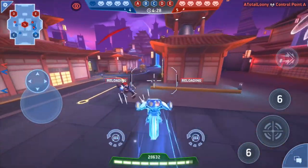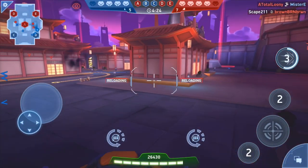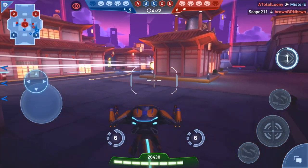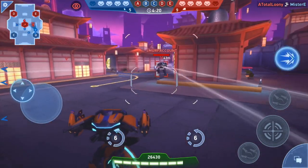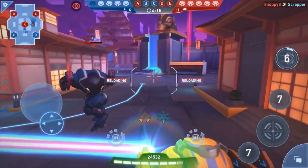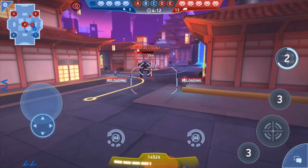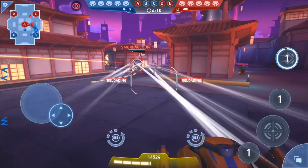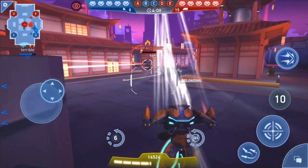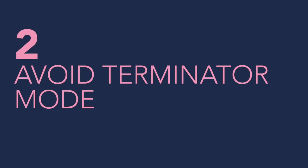The best use of peekaboo is against rockets or slow-traveling projectiles — missile racks and RPGs are best for this. My favorite is the missile rack because once you hit the fire button it continually fires the entire payload. It's very easy to peek out, get them to waste all their ammo, and then fire at them while they're reloading.